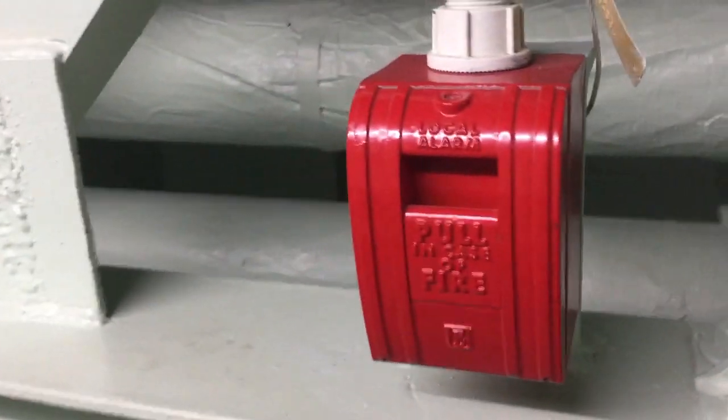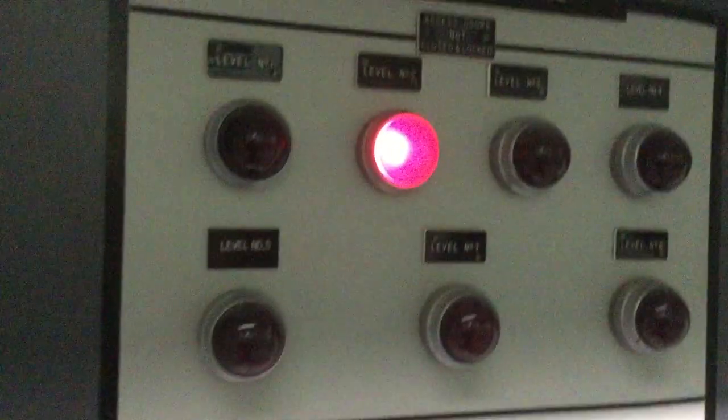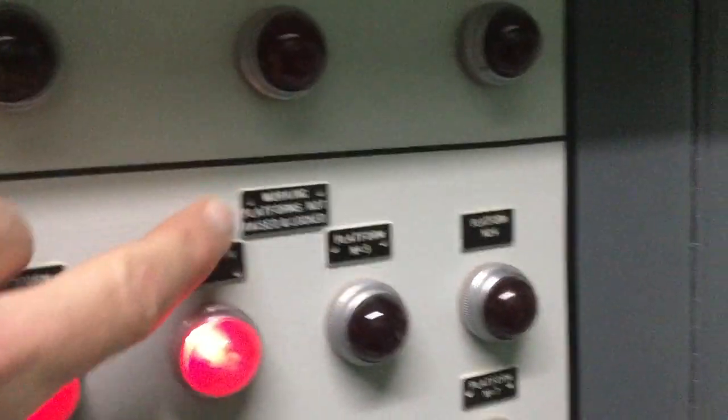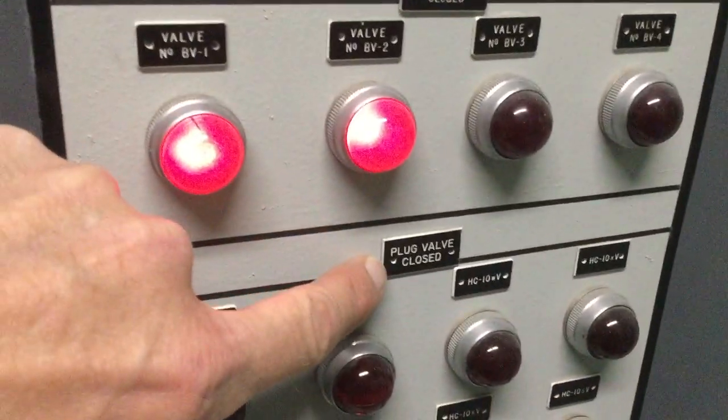Regular fire pull for the fire alarm. And here's something you probably have not noticed because it's below eye level. This is called an enunciator panel. It tells you the status of several things in the silo — the silo access doors and the work platforms, whether they're up or down, the blast valves, whether they're closed or not, and the plug valves.